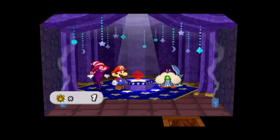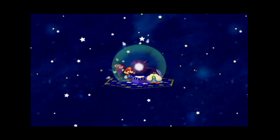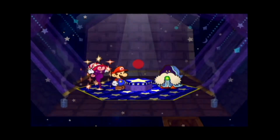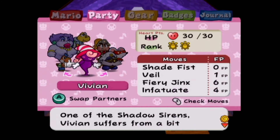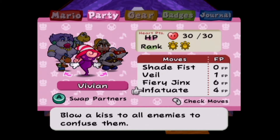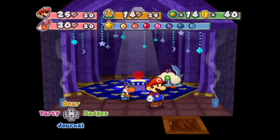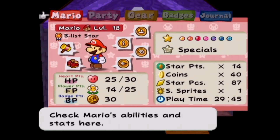Moving on to our next partner - Vivian. After saying Shazam, Vivian gains power. Checking party to see what Vivian got - she has FP Infatuate. Reading the description: costs four FP, blows a kiss to all enemies to confuse them. I'm looking forward to trying that technique. We can check with Spicy to confirm. We've got only one shine sprite remaining, and as you can see we've already collected 87 star pieces. We'll move out of here.